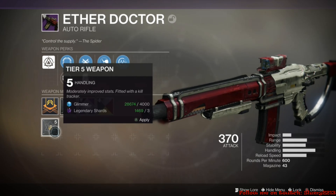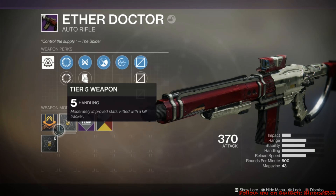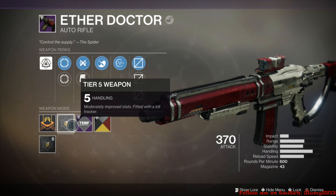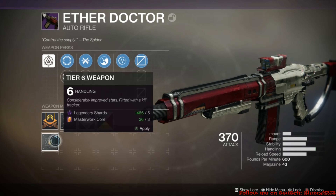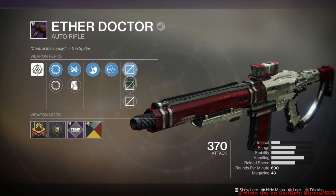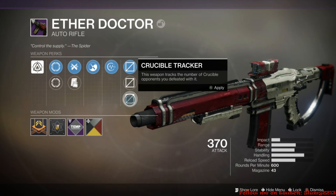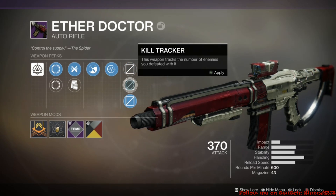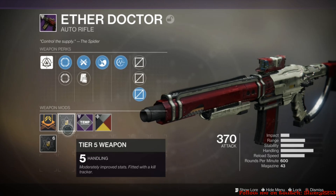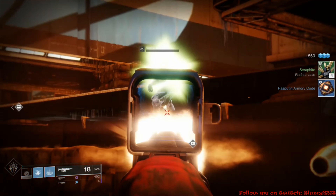It has the new masterwork system — it's a tier system, and it looks like more stats came up when I interacted with it, so it says tier six here. We've got a kill tracker and a crucible tracker, and you can actually pick between them. That's actually pretty cool — I like that better than the way masterworks used to work.